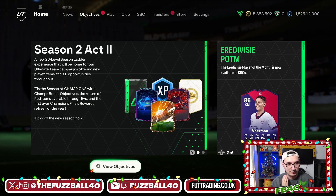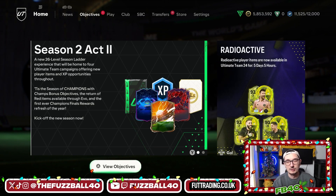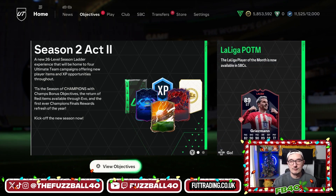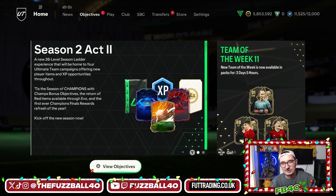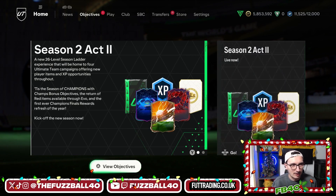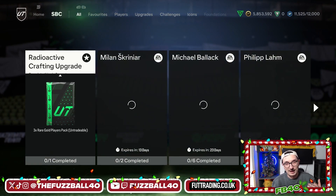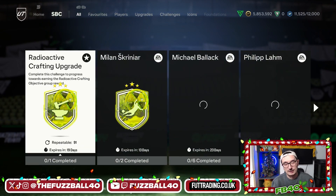We are looking at some fantastic content on this game week after week - EA have smashed it, it is such an enjoyable game in terms of the menu grinding. I get the gameplay is iffy. If you want to watch me menu grind or trade, I'm always live on Twitch directly after these videos - the link is down below. Tonight we're going to be investing in Sunday flips. EA yesterday dropped a really really good SBC again - the radioactive crafting upgrade.